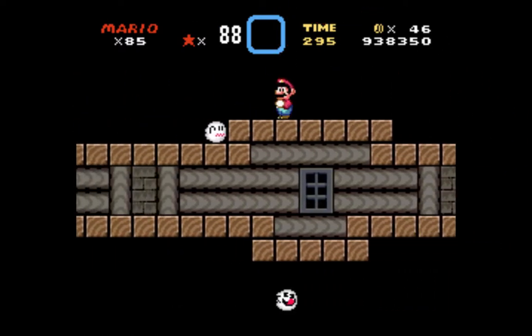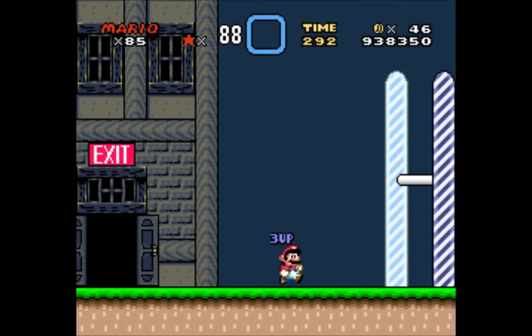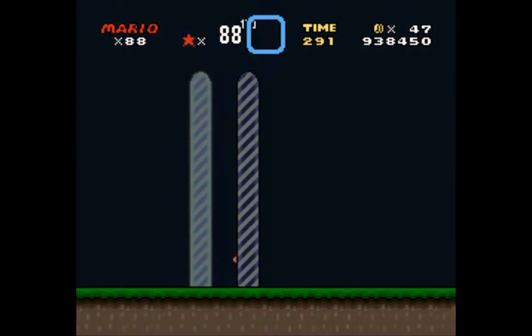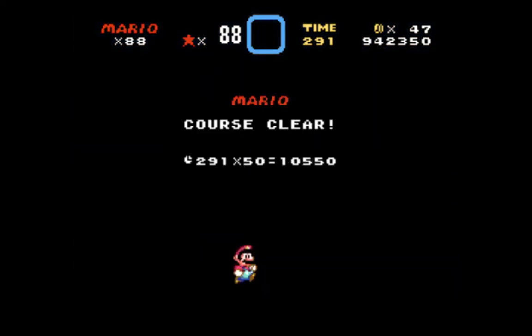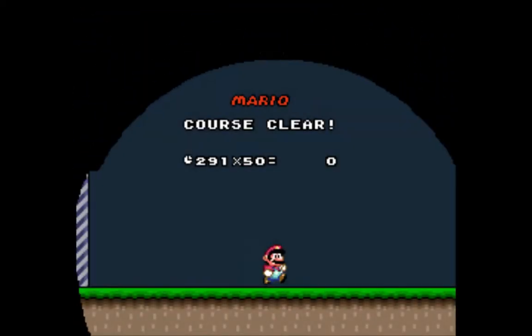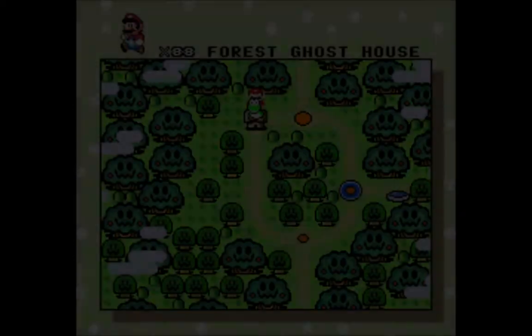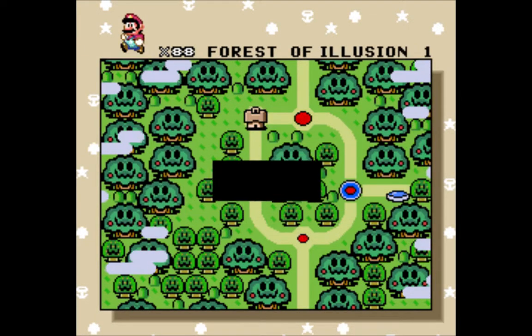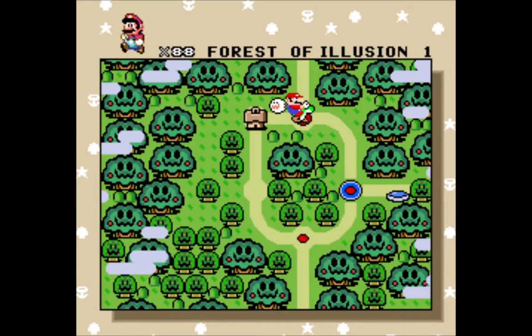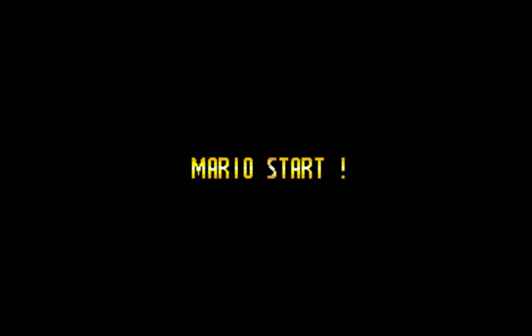I'm going to show you the secondary exit first. Oh hey, we got a one-up. So this is the second exit — you go through here, you get a three-up. It's pretty amazing. Got 88 lives right now, which is pretty damn good. We're shooting right through this game — shooting through it like a junkie does to heroin, which is quickly. And, well, probably not efficiently. But that's all you get is a path that you already had, so that's not very exciting.